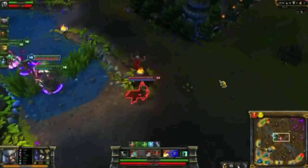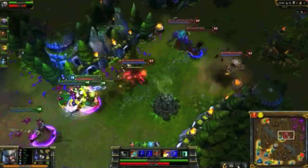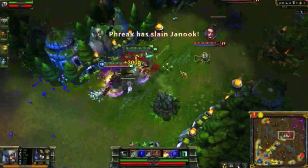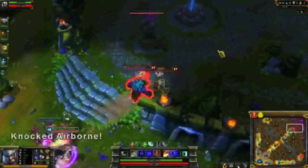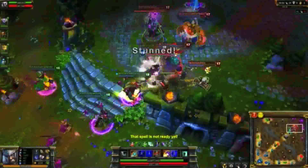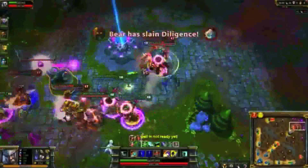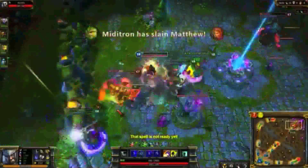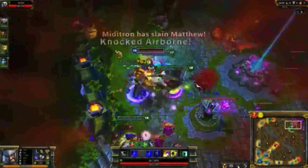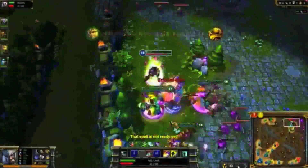Upon spotting Vayne, I Spinning Slash just to get into range for Mocking Shout. The extreme slow allows us to catch up, and she turns around knowing that her escape is impossible. We keep chasing even though Alistar lands a great Pulverize. I'm able to tag Tristana with Mocking Shout and chase with Spinning Slash. After the kill, I Spinning Slash out of turret range. I use Undying Rage at the last possible second, turning to kill Blitzcrank with the help of my team. Thankfully, I get just out of range of Alistar when he tries to jump me, then turn around to kill him with a critical strike before leaving the base.